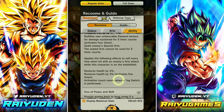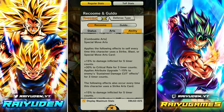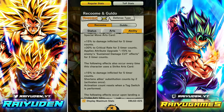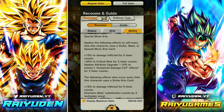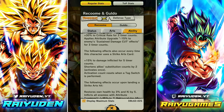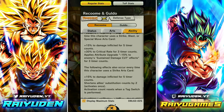Cover change against strike cards, chainable with blue. Every time this character uses a strike, blast, or special move: 15 damage inflicted for five counts, 30 crit rate for three counts, and minus 15 to enemy sustained damage cut for three counts. So just chain your cards — in three counts you can get yourself minus 45 to enemy sustained damage cut. Also, every time he uses a strike card: additional 15 damage inflicted — so 30 total whenever using a strike card.